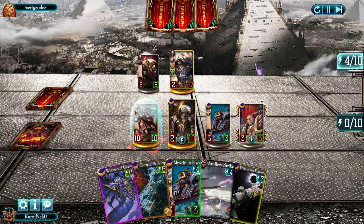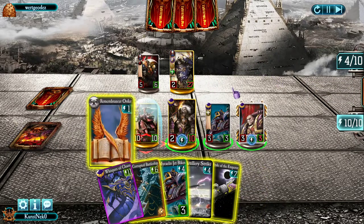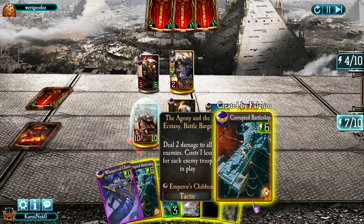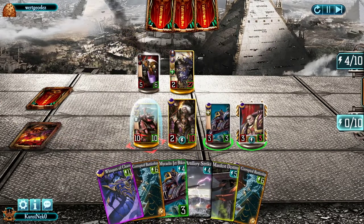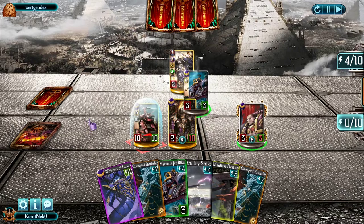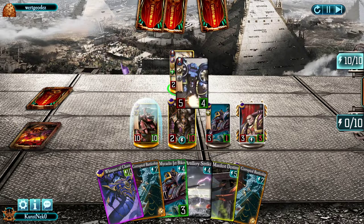But he has nothing else for the rest of my troops. I create Remembrance Order to generate a Manifest Destiny of my own, create a Corrupted Battleship, and now I can play Pride of the Emperor — destroy his second Reaper, get my Whisper of Chaos down to 10 cost, and get the Pride back into the deck. Which is an amazing move, and it kind of saved me here.